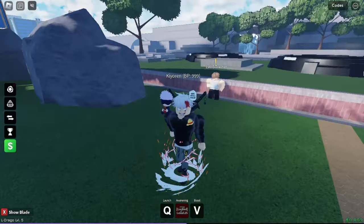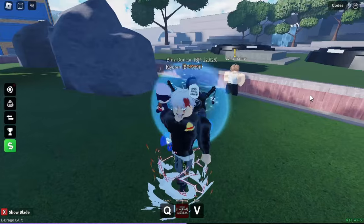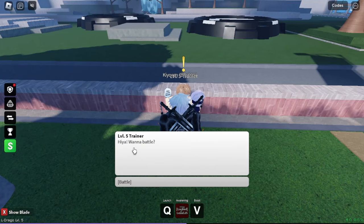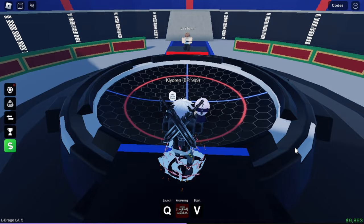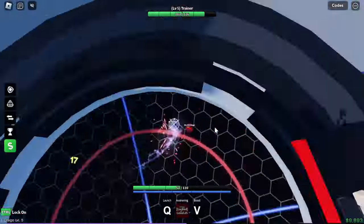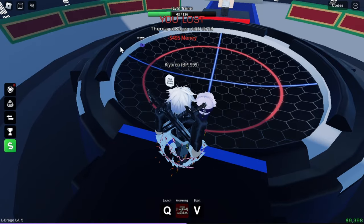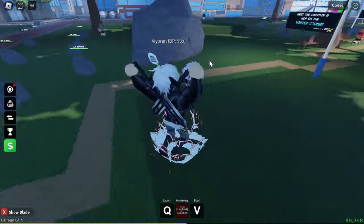Okay boys now we're level five. I changed my avatar because Blackbeard was not it, and I turned off the music. Now we can fight the level five trainer, let's get it. Yes I do, let's get it! This is gonna be interesting because I don't know how to do this. We launched - no, oh my god he beat me. Bro so close! He was literally at one health. If I boosted earlier maybe I could have beat him but that's kind of my fault.